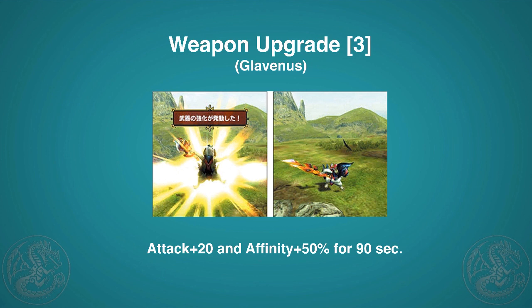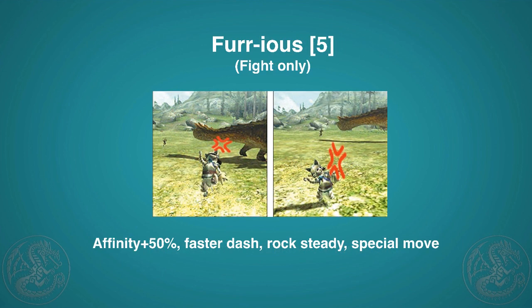Next is Weapon Upgrade, which costs three points. For the next 90 seconds you'll gain 20 base attack and 50% affinity. It's very strong, but three points is kind of tough on a fighter cat. If you have points to spare it might be a good one to use.